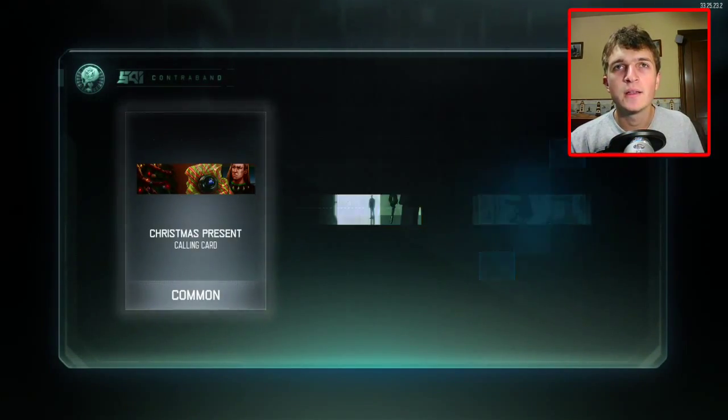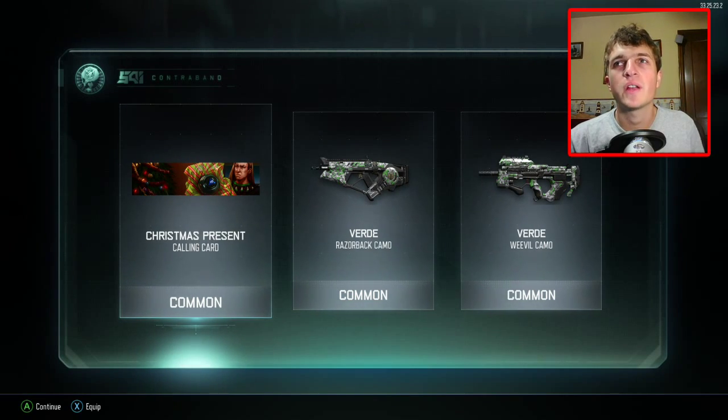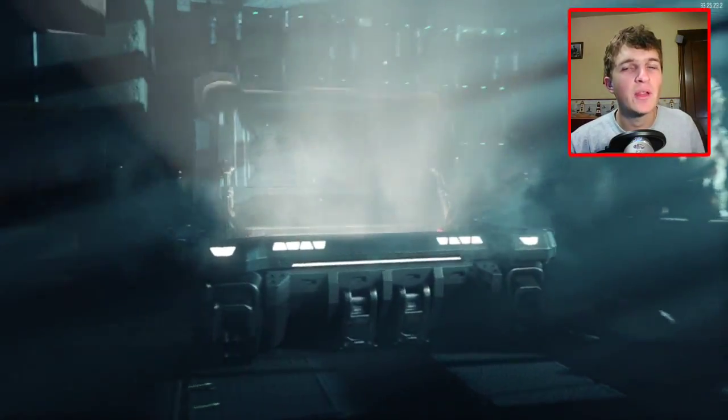Alright, we got a common Christmas present calling card, a common Verde Razorback camo, and a common Verde Weevil camo. Nothing too good, but hey, we still got nine more that we can get something good out of.